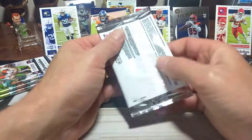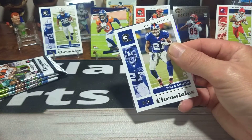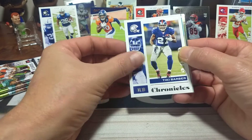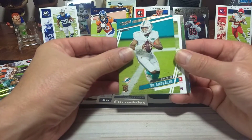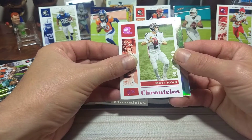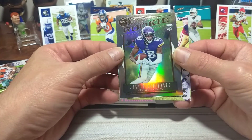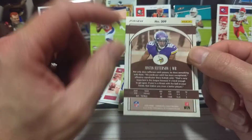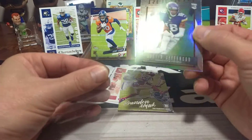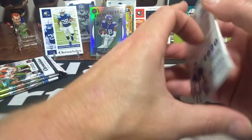J.K. Dobbins was hurt last year, hopefully back this year. Him and Travis Etienne — it's going to be two running backs going for it. We got a nice little one — Chrome Legacy. Tiki Barber. There's a Tua — nice Tua right there, definitely goes up in the hits. Put him over Tiki. Matty Ice right there in pink. And this is a Prism — I forgot about Justin Jefferson. This is a Prism rookie of Legacy. Beautiful looking card right there. I forgot all about old Justin Jefferson. A lot thicker stock card, the Legacy. Nice hit right there.